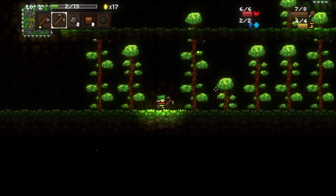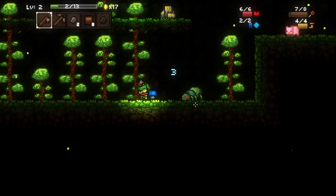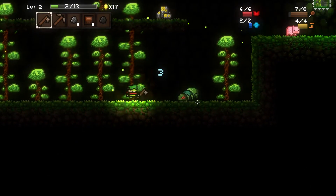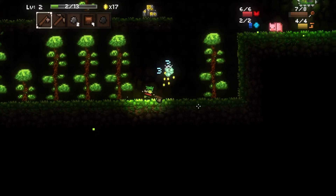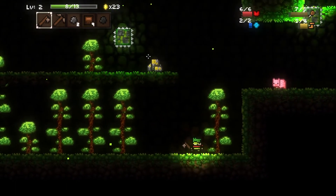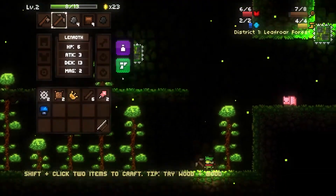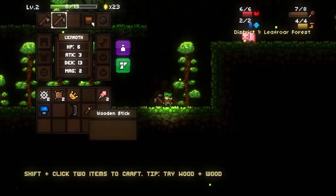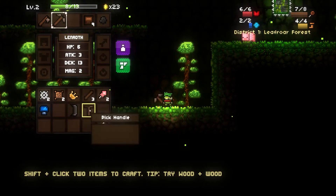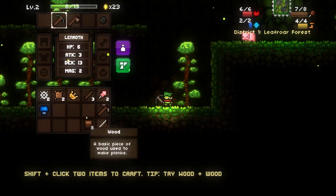You can also farm wooden sticks to sell to the guy. I think that's a pretty decent way to make some cash. Pickaxe is the priority. Should probably make a wooden sword though.